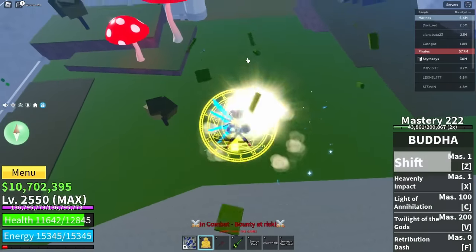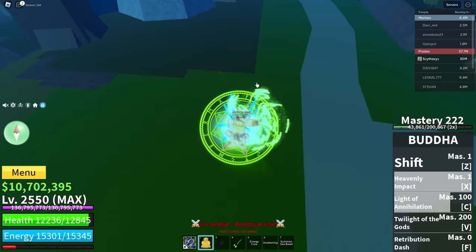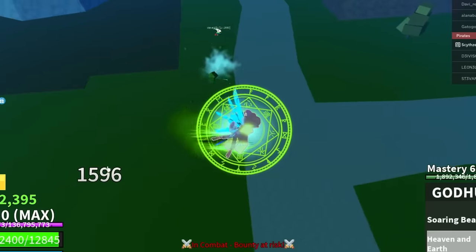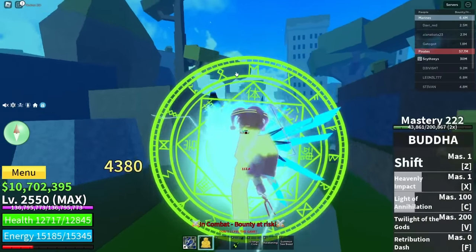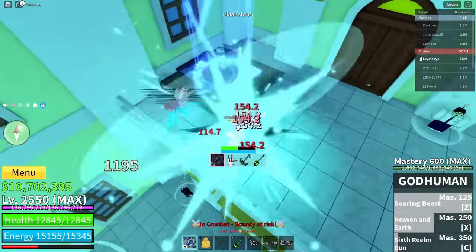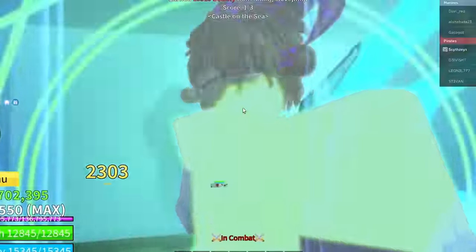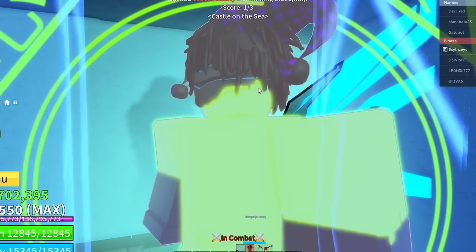We got our first opponent right here. Activate Buddha form — here we go, time to spam. Hold this move — free damage. Heavenly Impact, and we activate. Shark Man? Nah buddy, that is not gonna do anything for you. This dude is running into the portal — what do you think you're doing? And we killed him with our transformation move.